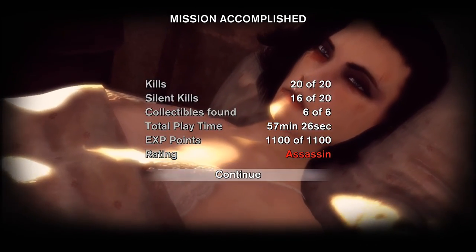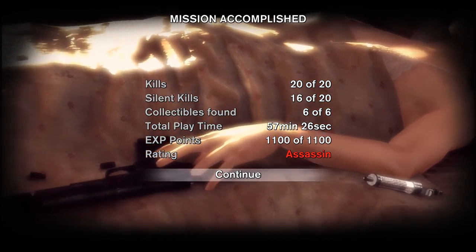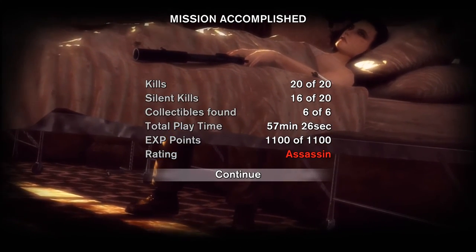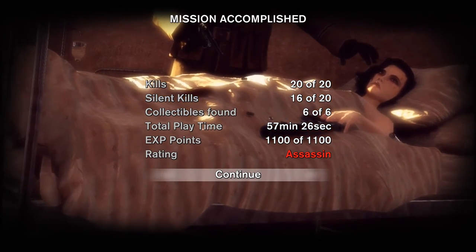Well ladies and gentlemen, that's how you get all the collectibles, the ladders, and the secret objective of this mission — and with Assassin rating. Assassin rating means that you have killed everyone silently that you can. I will show you this cutscene, and in the next episode we will start with a new mission.